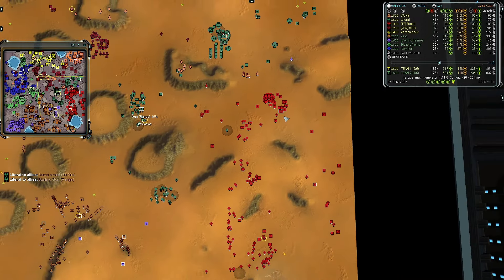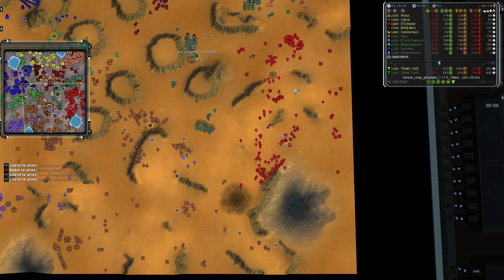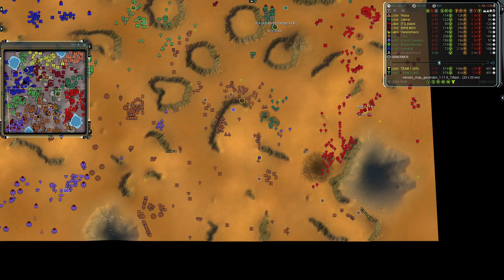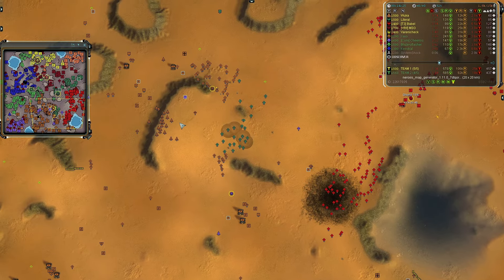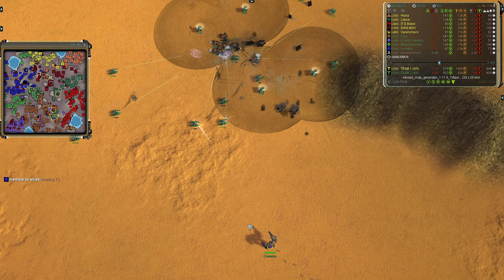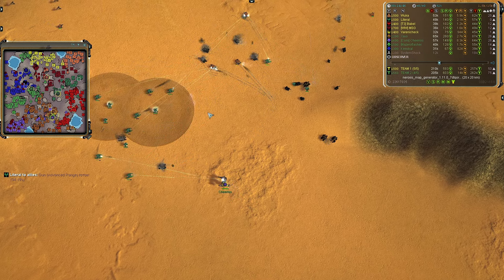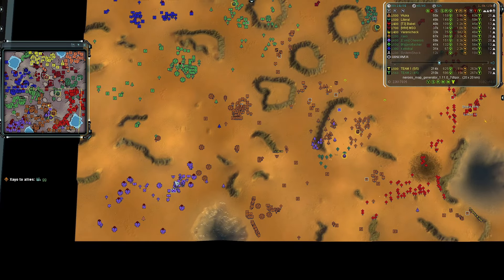Babble might skip T2 and go straight for T3, getting more Blazes — he's not facing any land pressure currently so he could easily do that. Meanwhile Zayo's dual base is being used to great effect getting some Percy's online, skipping the Titan phase. I feel like he should go for some Titans for rapid response given he's being attacked by both Literal and Babble. Blazes coming in facing off against Pillars, with Cheerios coming to assist. Cheerios is on his lonesome with no support — once those Pillars are dealt with, those Blazes will probably focus on him. Killing the rear guard air player this early would be very nice for team one.